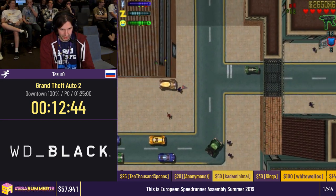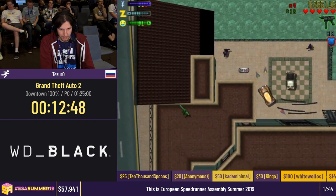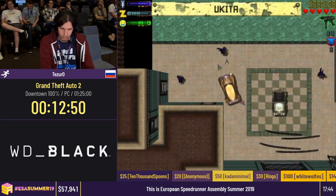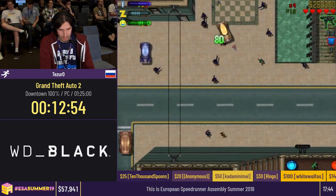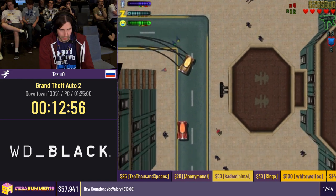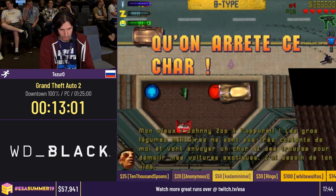This part of town has some things but there is absolutely nothing in terms of important things for 100%. If you wonder how 100% is defined, it's very simple — we go to the F6 menu, which I will make sure to show after the run is over, and do everything that's in there. That is 100%.